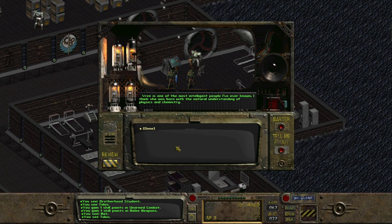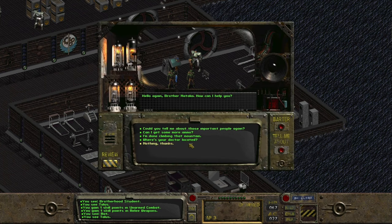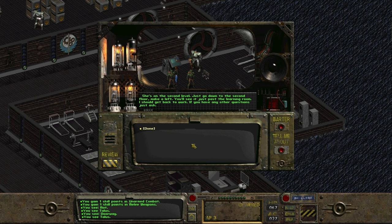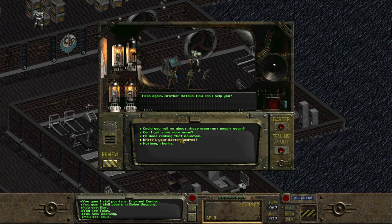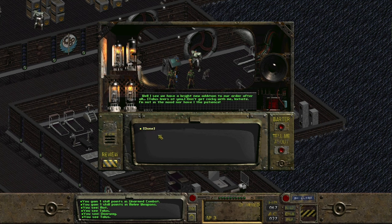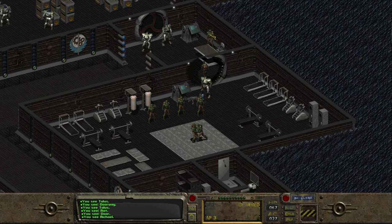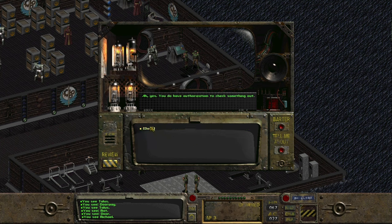We ask about ammunition and weaponry, but Talus isn't keen on giving us weapons - he tells us to go climb the highest mountain we can find. We ask for more detail about Rhombus as a friend, mentor, and father figure. We then ask about Maxson - he's the great-great-grandson, or maybe great-great-great-grandson - anyway, a descendant of the founding fathers and the High Elder. We leave and head off to speak to Michael, the quartermaster.